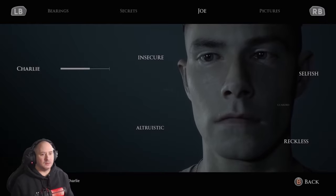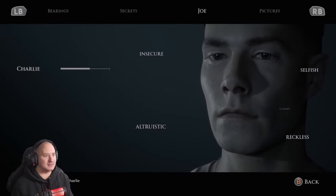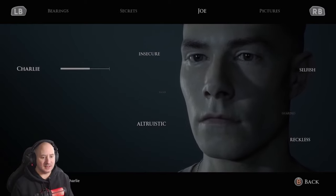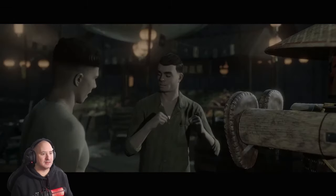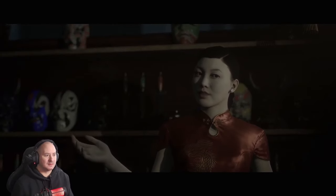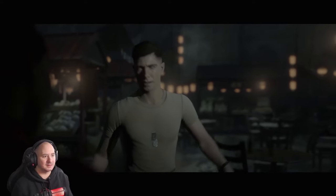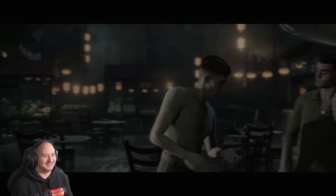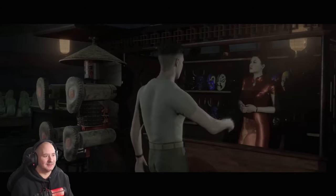Okay, traits updated - Charlie is insecure, altruistic, selfish, and reckless. That sets our tone for the relationship with Charlie. 'You got the stuff, you know you need to pull your daughter come home.' 'Let me get another quarter, I'm gonna start a tab.' He's got his own money. I'll give it a whirl.